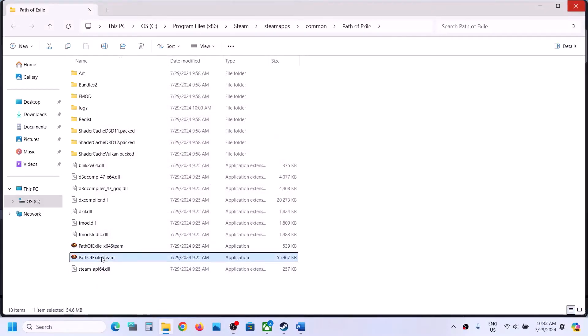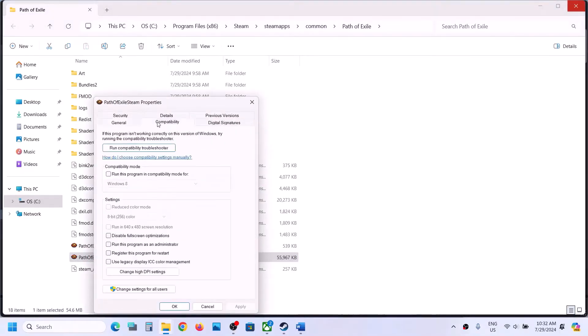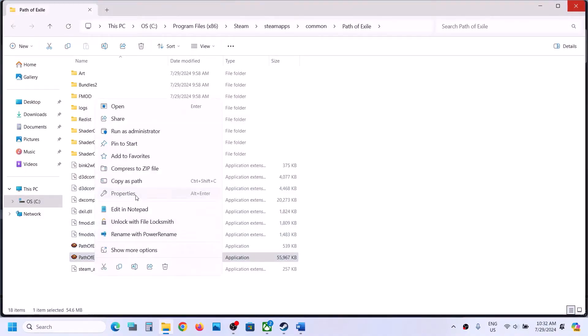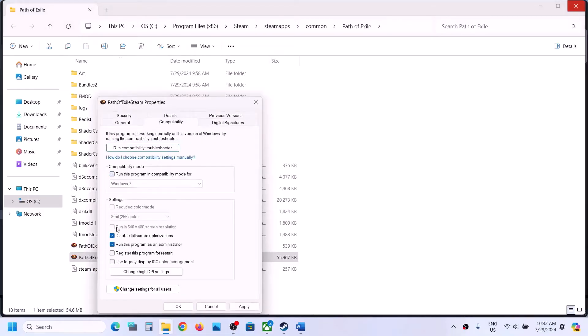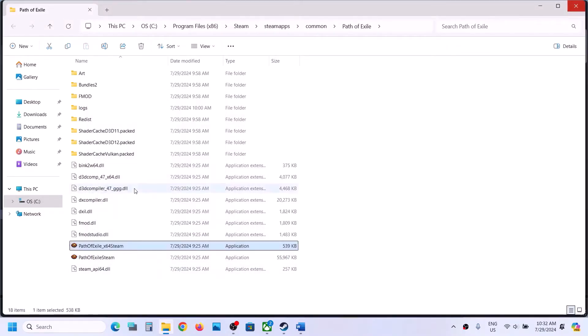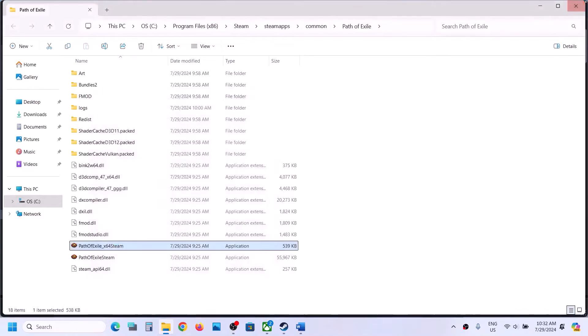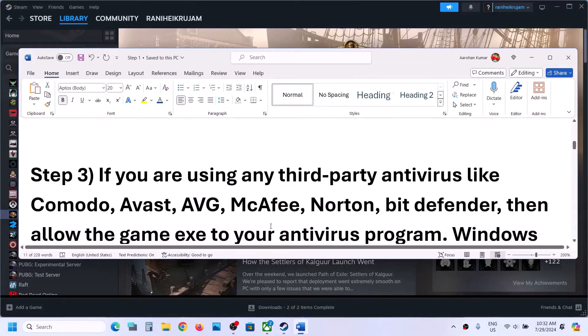Still not working? Right-click on the second exe file, go to Properties, and again enable 'Run this program as an administrator,' hit Apply, OK. If that does not work, put a check on compatibility mode, select Windows 8, hit Apply, OK, and launch the game. If still not working, select Windows 7, hit Apply, OK, and launch the game. Still not working, disable full screen optimization, hit Apply, OK. If none of these work, uncheck all the boxes on both exe files, hit Apply, OK, and follow the next step.